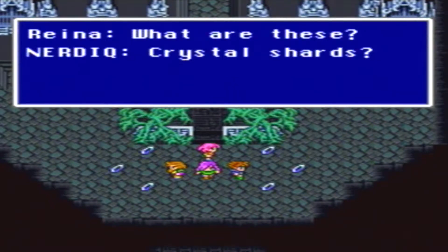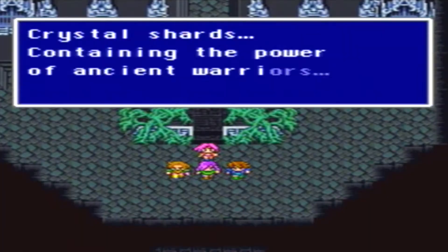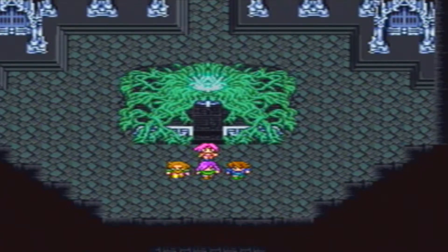What are these? Crystal shards. Crystal shards containing the power of ancient warriors: knight, monk, blue mage, thief, black mage, and white mage. Those sound like jobs to me.